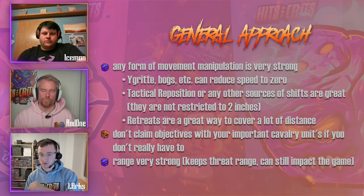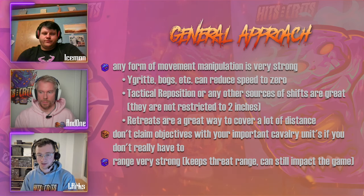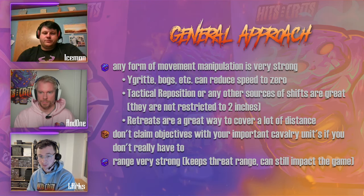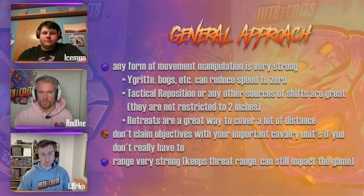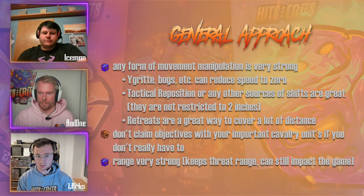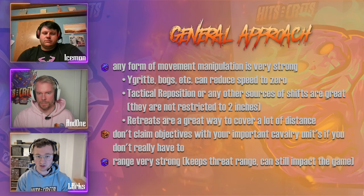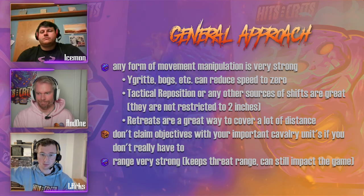You lose the objective if you fail a panic test, and your opponent can place it within two inches of you. This can destroy your plan to retreat toward your deployment zone, because it will be placed two inches in front of you. Don't activate the unit holding the objective if the ground zone is still open — this is very important and a typical beginner mistake.